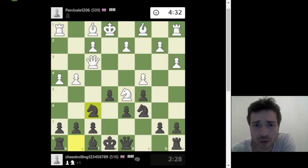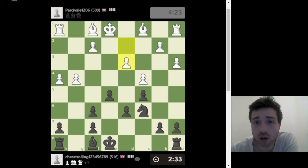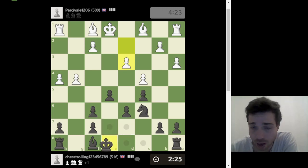I have to develop the knight — he might take, and then I take back with the queen, developing it. If he doubles my pawns, I don't care because these doubled pawns are not isolated, so they're not a real weakness. The f-pawn is connected to the e-file, supporting it. Also, when there are no queens on the board, you don't have to worry about your king not being castled.